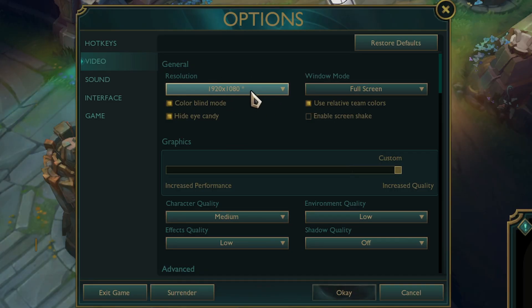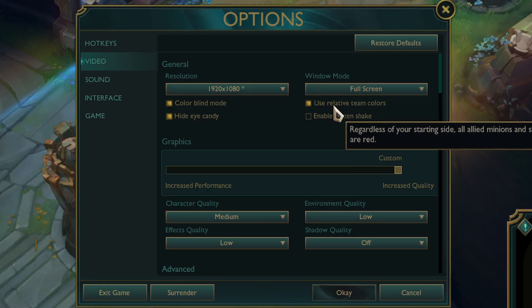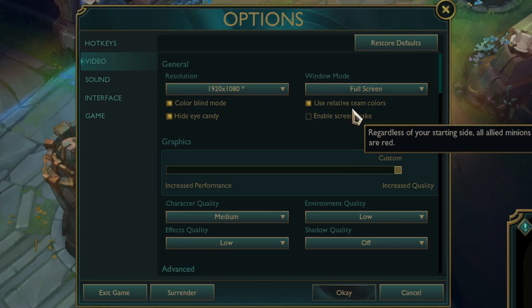First, resolution. Set this to your monitor's native resolution, which is typically 1920x1080. This ensures maximum image sharpness. Next, set your window mode to full screen. This setting allows your system to dedicate its resources to the game, resulting in the highest possible FPS and the lowest input lag.